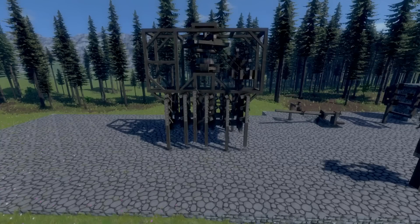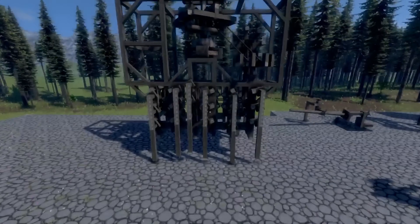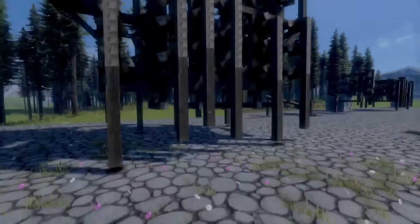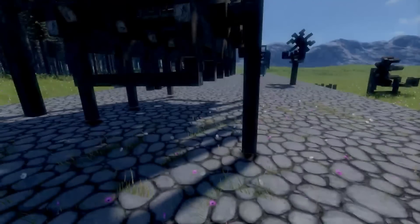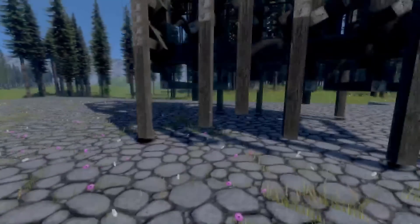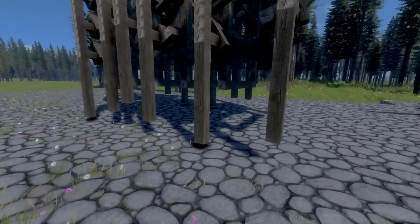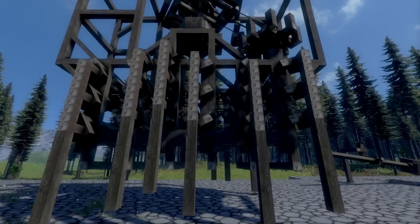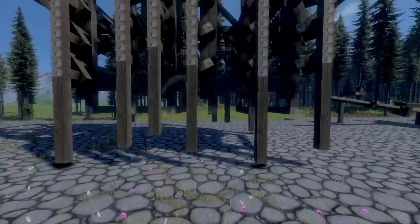This time it actually walks. The last design didn't walk — or couldn't walk by itself. It had training wheels, and as you can see by the massive lack of training wheels, this one actually can walk.